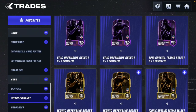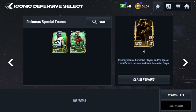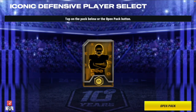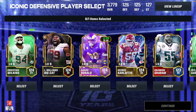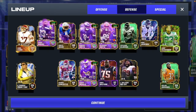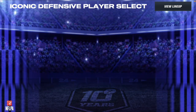Here's number 9 - it's another defensive. Why am I keep doing defensive players? I didn't even realize they were all defensive players until I started doing this. It is an iconic defensive select. We go with Christian Wilkins because I wanted to get rid of Vince Wilfork. Yeah, Christian Wilkins from the Dolphins - solid card, very good card. So I think that's number 9.